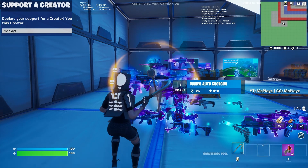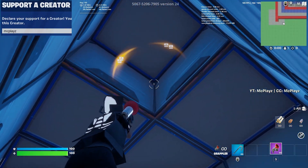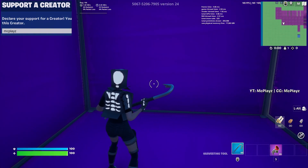All the new weapons that are in the game after Chapter 4 are available. To get to the hacks, you literally just grapple up to this corner right here — boom.